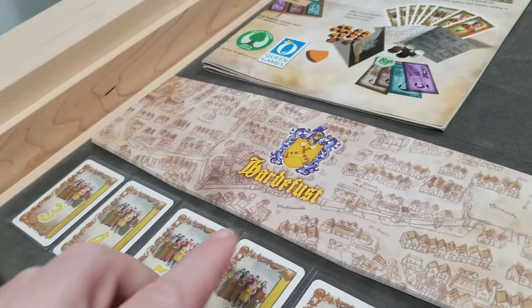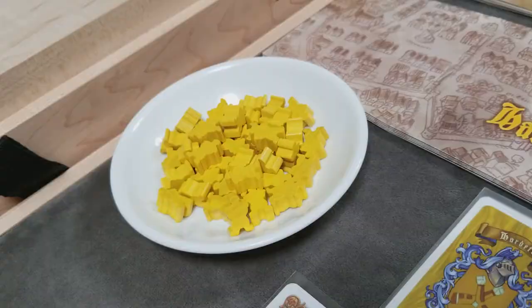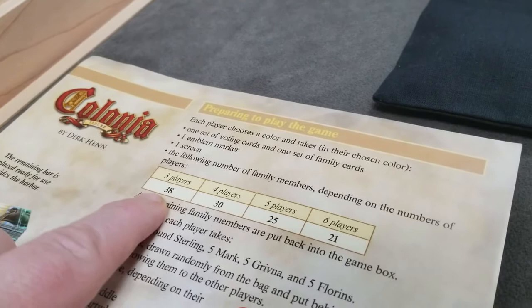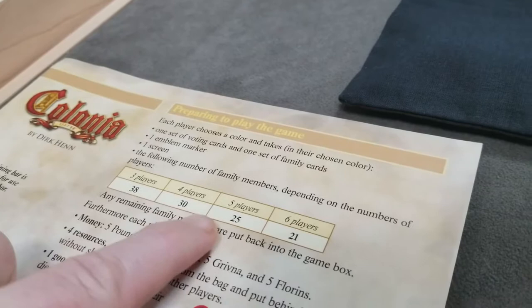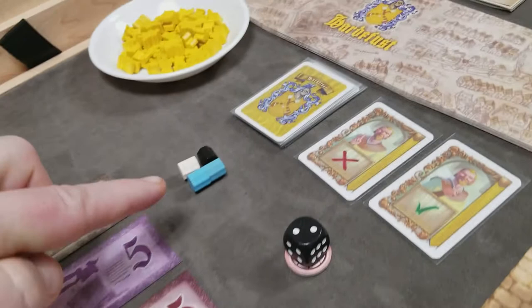For each player, give them a screen to hide all of their assets, their deck of family cards, and their two voting cards. Each player will have a start token. Next, give each player their starting family members — the number depends on player count. For a three-player game, players get 38 family members; 30 in a four-player game; 25 in a five-player game; and 21 in a six-player game.